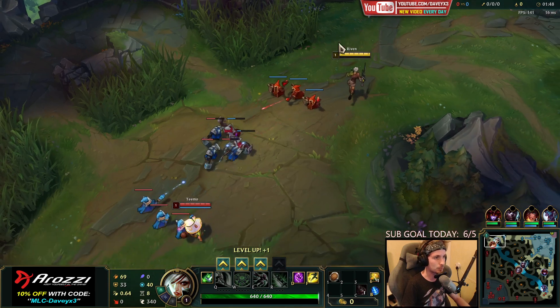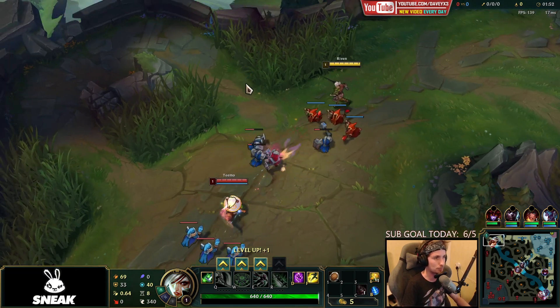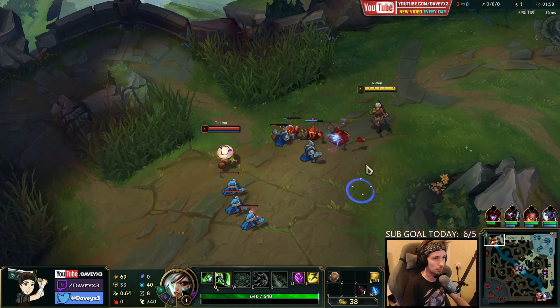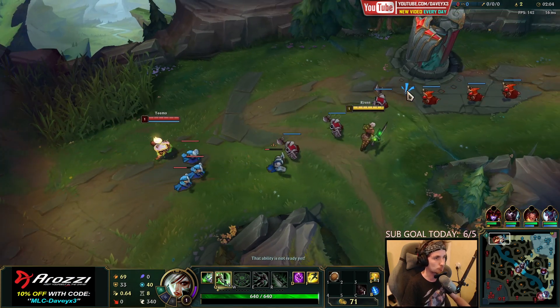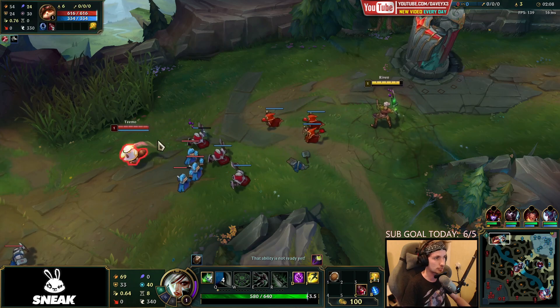Specifically in this game, I'm going to be playing with the Prowler's Claw build. Prowler's Claw on Riven is currently a pretty good item. I would definitely recommend Prowler's Claw into certain matchups. Once you buy it, you can just literally all-in most matchups, such as the Teemo one.